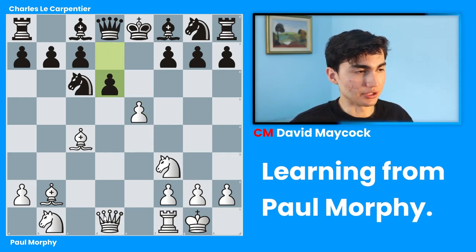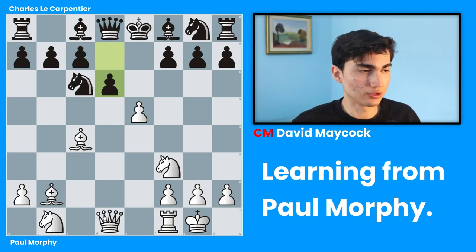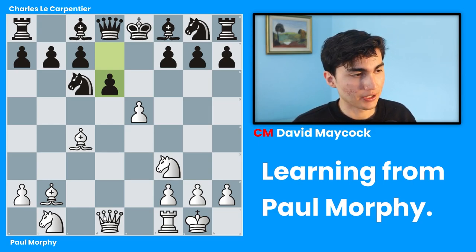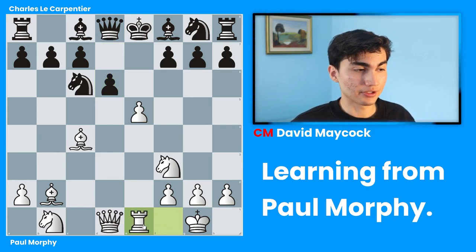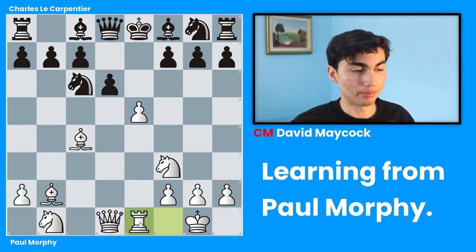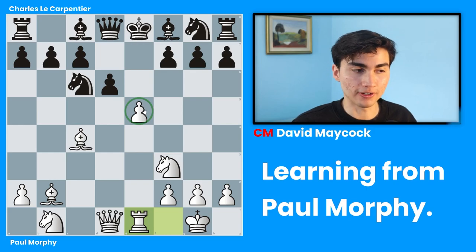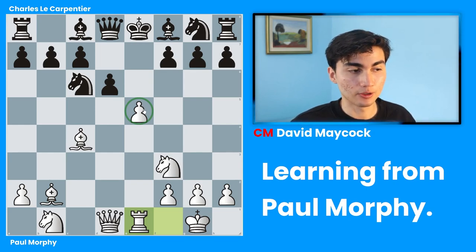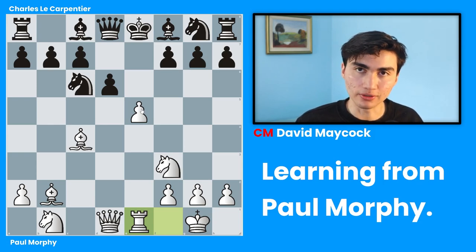Black played pawn to d6. Charles thought, if I don't get my pieces out I'm going to lose, so I might give this a try. But already it's a little bit difficult for black. Rook e1 — this is a very scary move, a good move by Paul Morphy. This rook is preparing to use the open file. It's not an open file yet because there's a pawn in the file, but this pawn might disappear in the future.